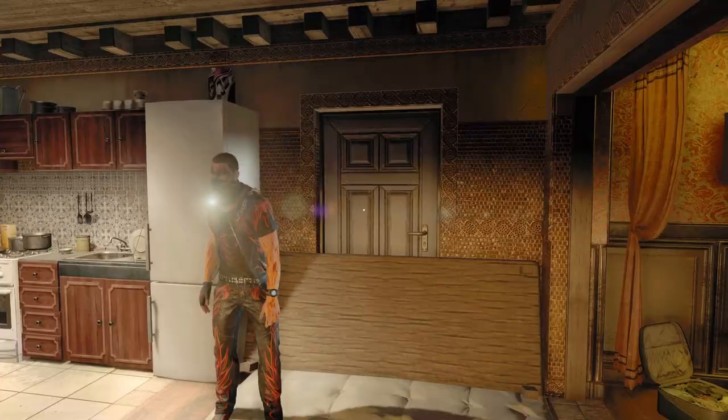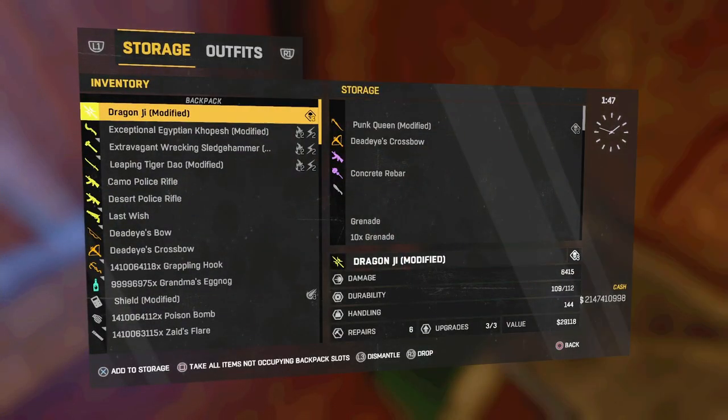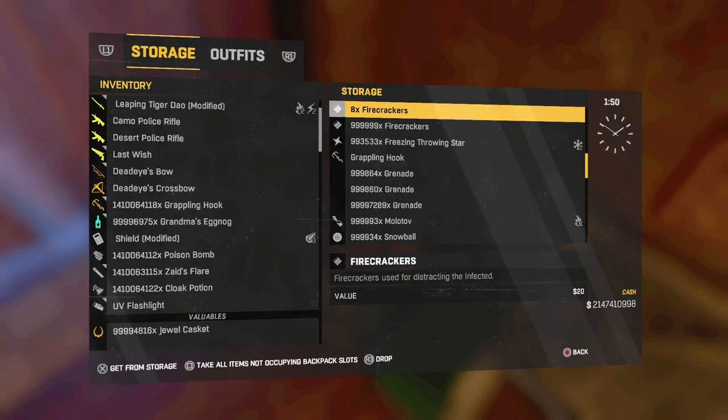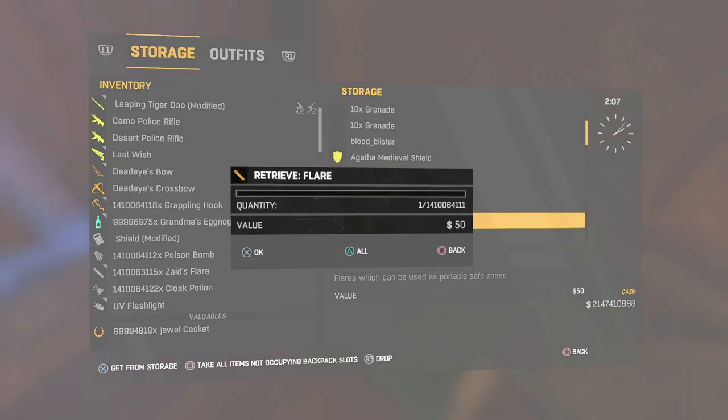If you guys don't believe me, go check out one of my older videos. As you guys just saw, I got two menus that came up — she had been kicked out of the game and this menu popped up as well. I'm not demonstrating the glitch right now, but it's those two screens that you guys have to be worried about.